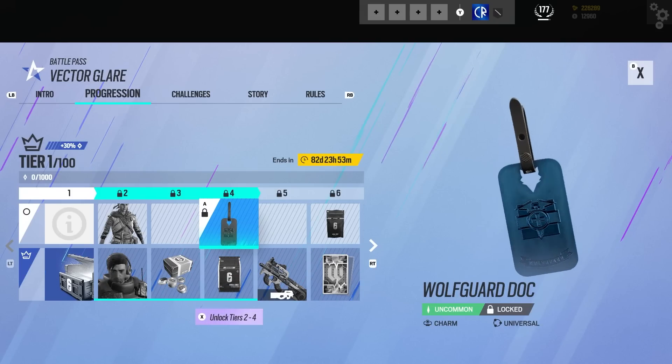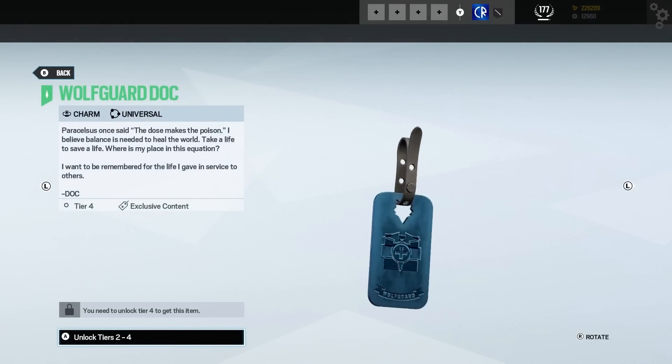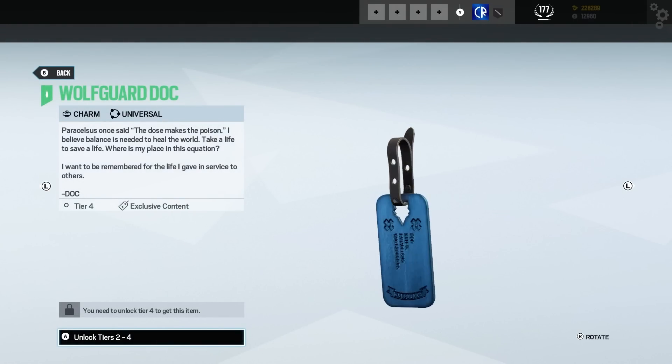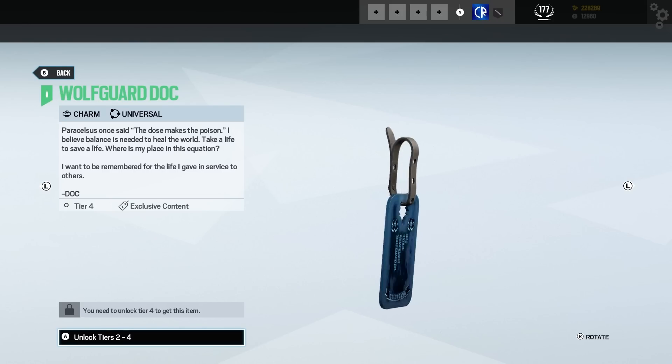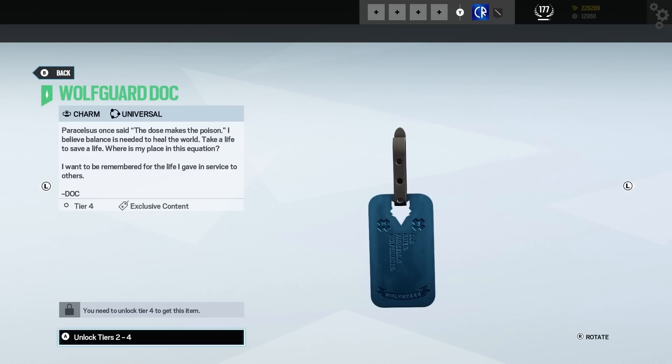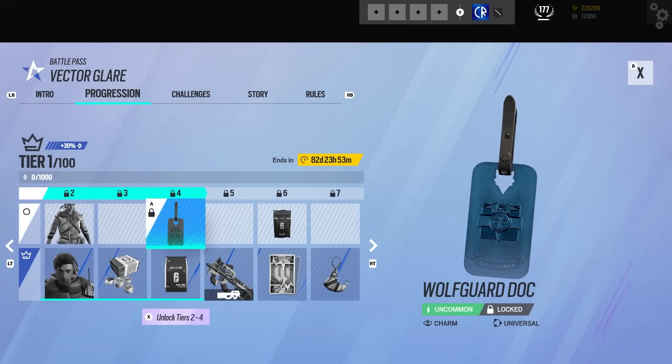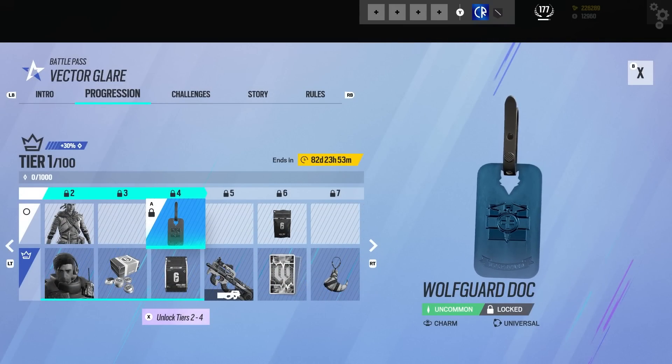We've got a travel hack. We have a charm, and this one is quite nice actually — I'm not a big fan of charms but this is really not too bad at all. It's basically a Wolfguard dog tag. This one comes with text as well: 'The dose makes the poison. I believe balance is needed to heal the world. Take a life to save a life. Where is my place in this equation? I want to be remembered for the life I gave in service to others.' And that's from Doc.